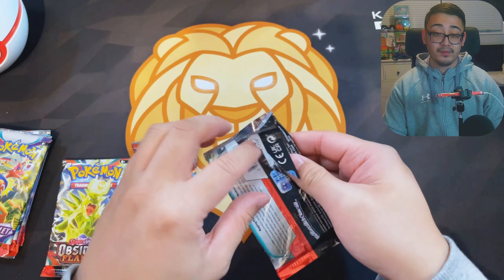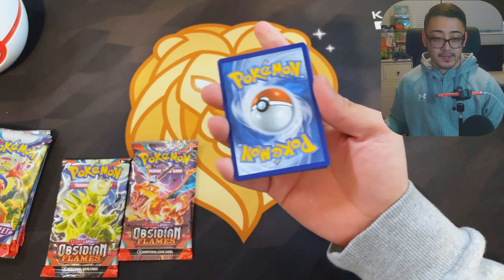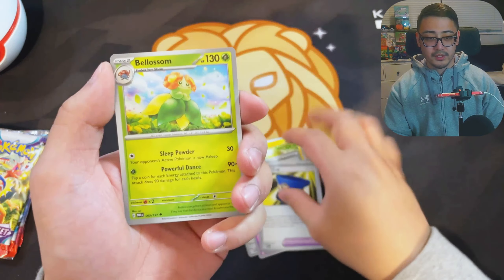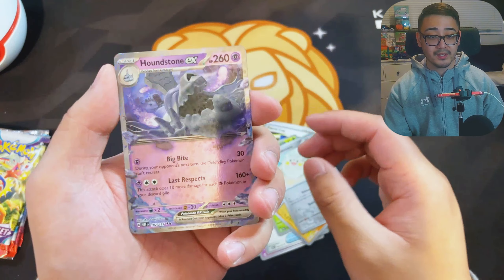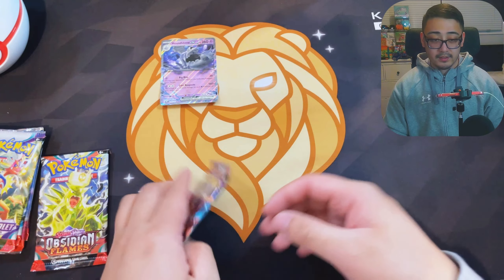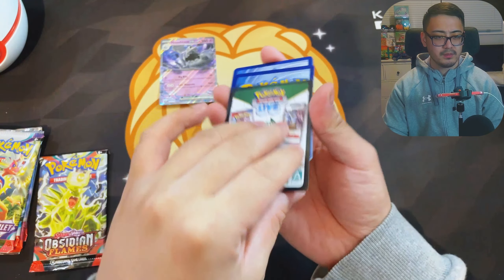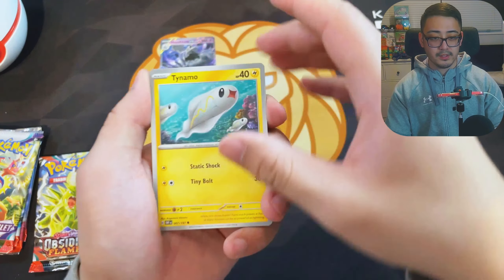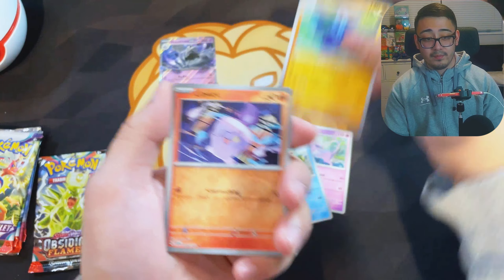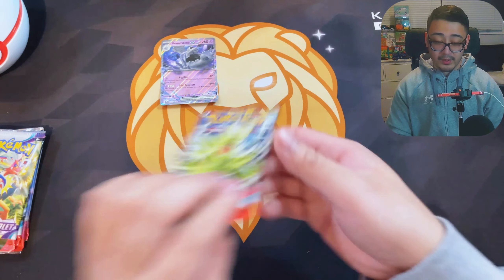I saw a comment about Lost Origin — that would be pretty fire. Lost Origin is one of my favorite Sword and Shield sets, one of my two favorites, and I'm close to completing the master set. It'd be cool to just keep opening and see if we can pull the remaining cards. We got ourselves a Haundstone EX to put us on the board — our first hit! I've never seen this EX before but nice to know it exists.